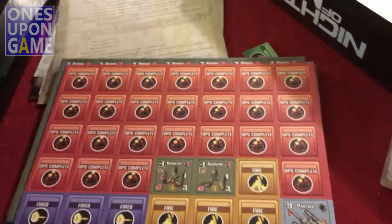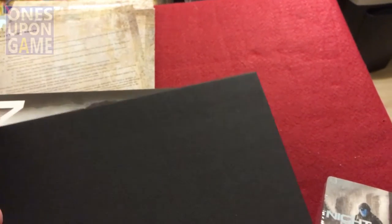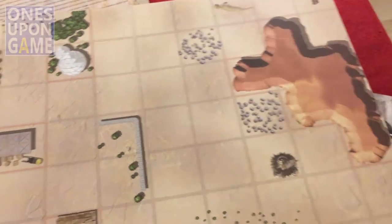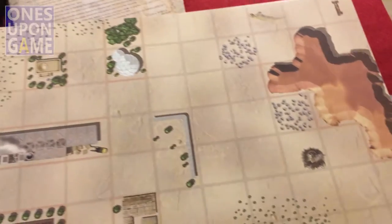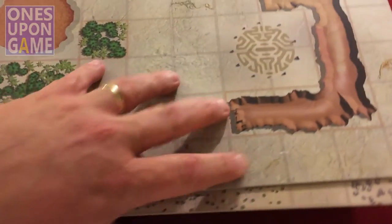So the game comes with a full mount of tiles. The art is serviceable — definitely a different artist than the old-school tactical style. The game came from Fine Pig Games, but there are still rails, tunnels, shadows, smoke, and so forth. Pretty cool. I'm assuming they're geomorphic, so they all connect together.